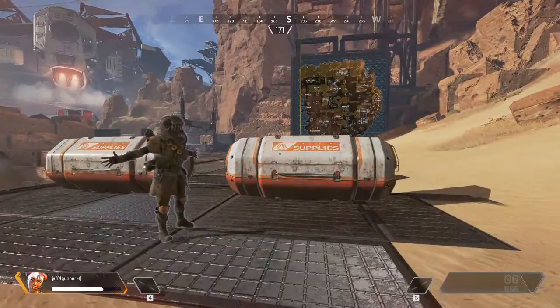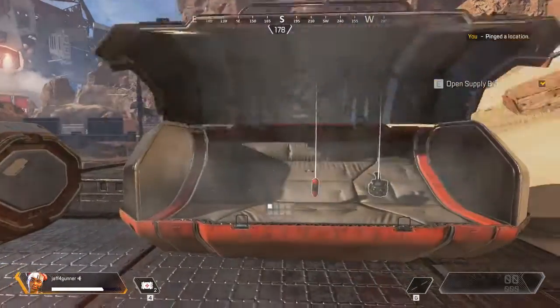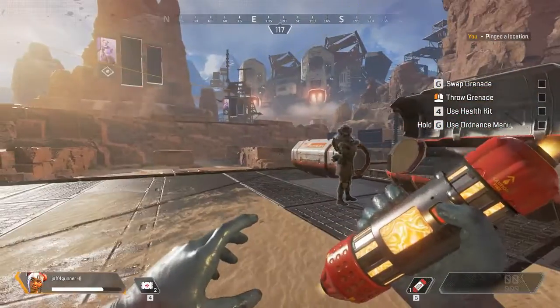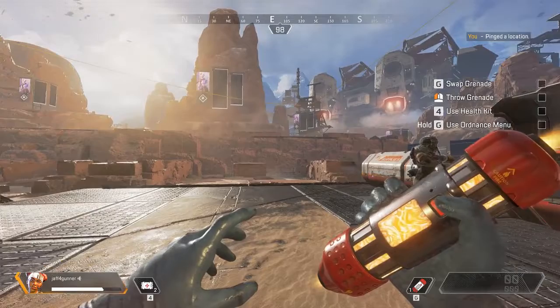Inside the territories, you can find supply bins that carry weapons and resources to make you stronger. Your HUD will show what you have equipped. Follow the checklist to access and cycle through your inventory.